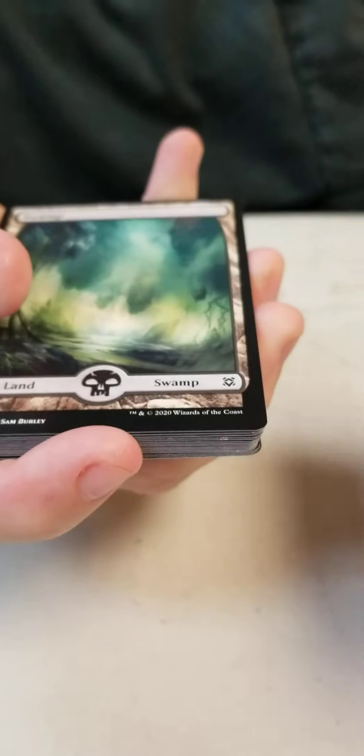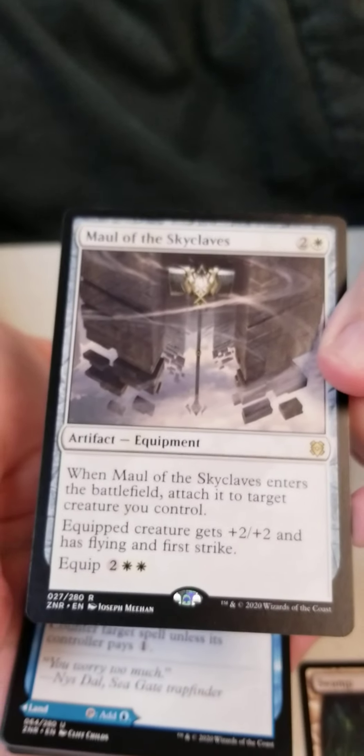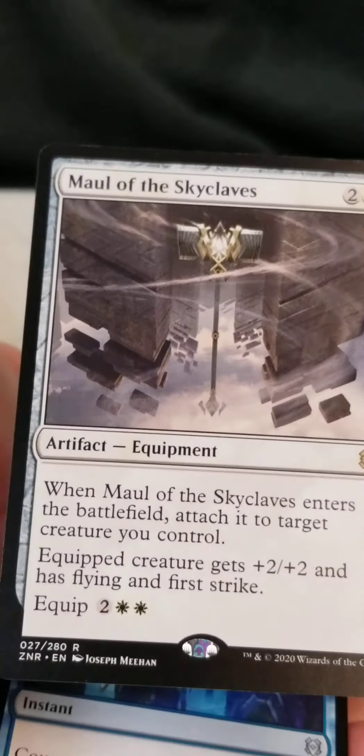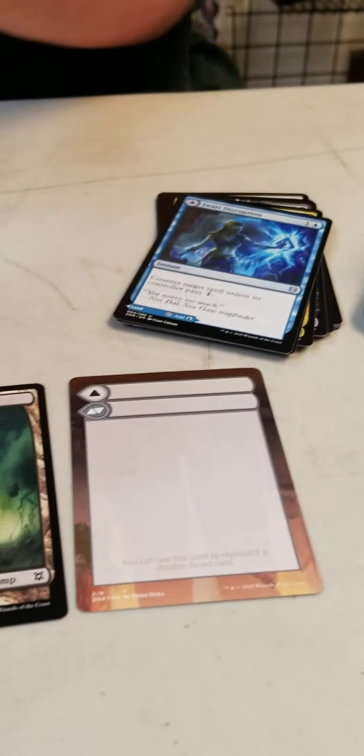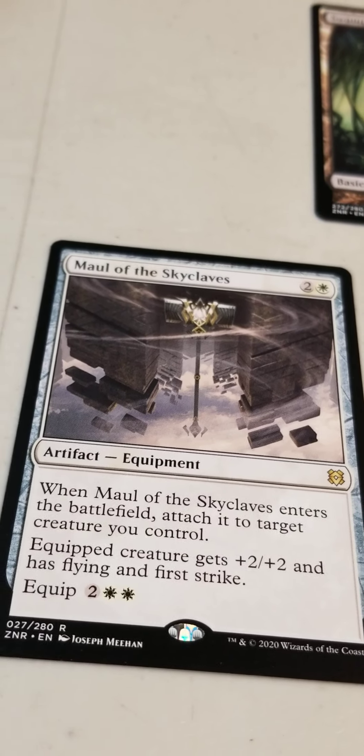First up, we have a flip card. Then we have a first land. And we have... I can't see the rear. Why is my camera so weird? So first pack — not bad, it's playable. Foil lands, maybe. Mule of the Sky Claves — oh, that's pretty cool. Good card, good card. Not bad.